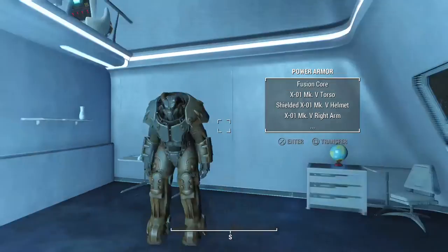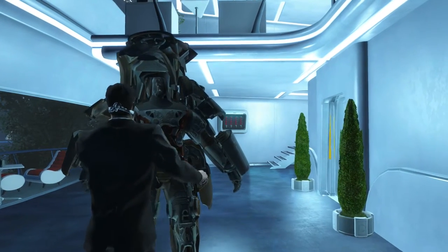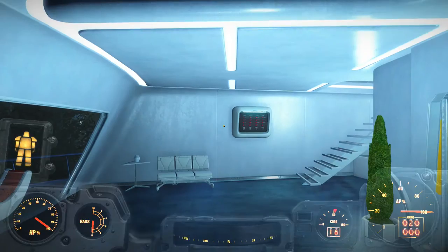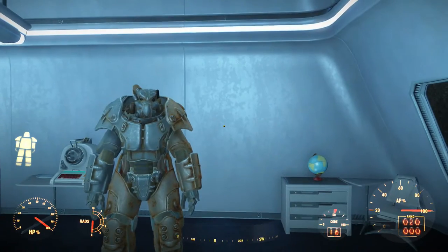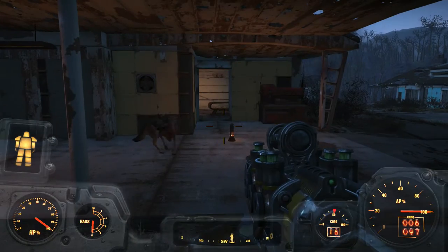What I wanted to show you today was my warehouse where I store all my power armor suits. I'm gonna go ahead and get in my power armor suit — it's called the X01, the strongest one in the game — and I'm gonna head over to Sanctuary where my little warehouse is located. I'll meet you guys there.